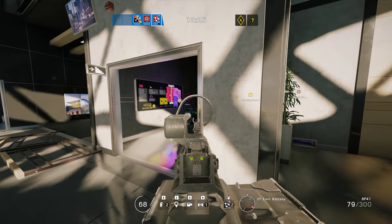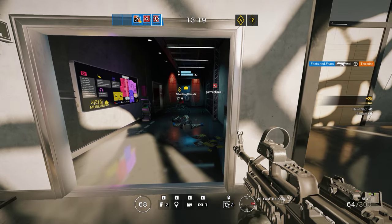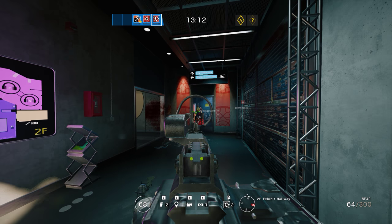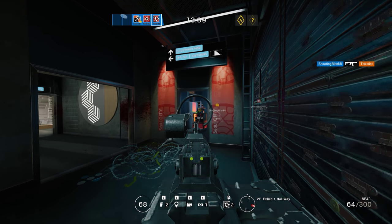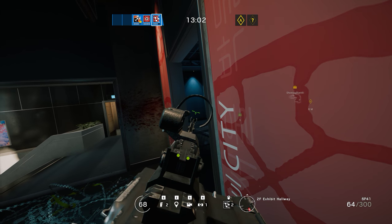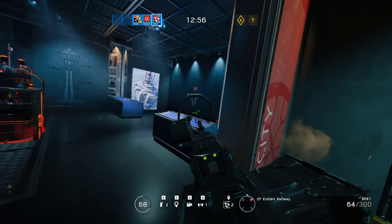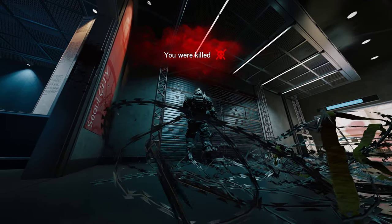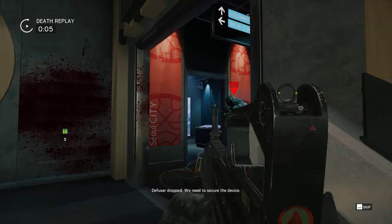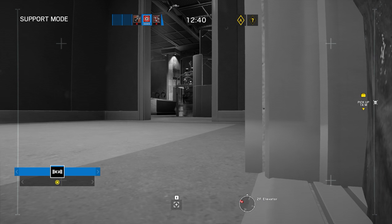If I hear a suicide bomber coming up next to me I'll try to take him. Got him. Where is that guy? Oh crap, someone came up behind me from the stairs — I wasn't expecting it. Sorry. The diffuser dropped — we need to secure the device.